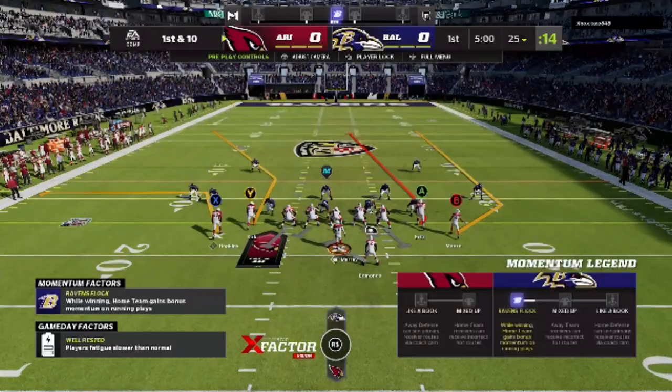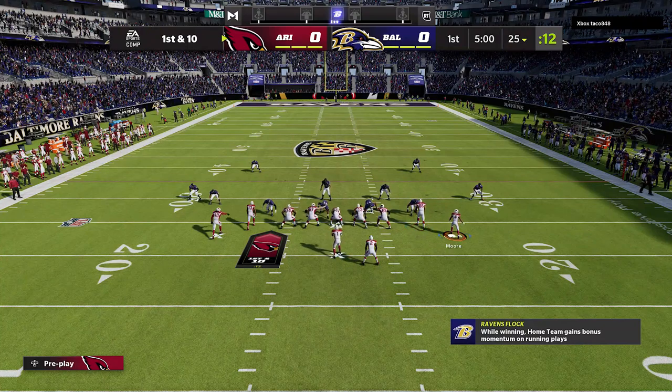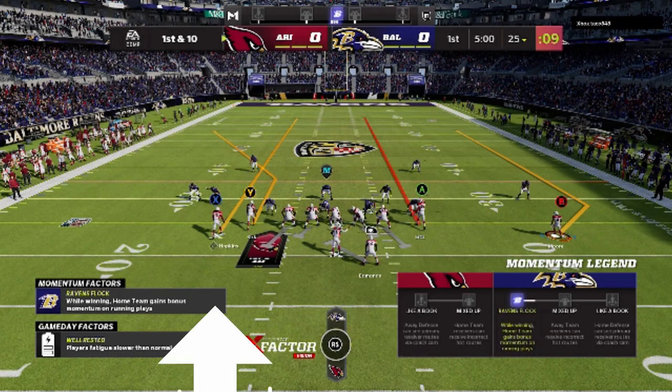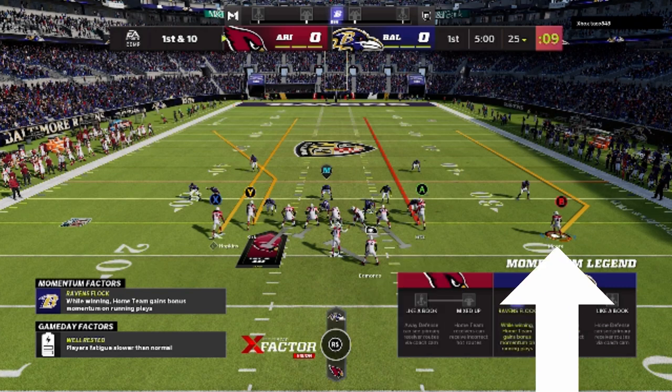As far as the setup goes, you're going to want to streak the X route and the A route. The X route is actually a very good man-beating route, but this play is much more explosive if you put him on a streak. Motion out the B receiver, put the A route on a streak, put the X route on a streak. Pretty much every route is a home run against something. The Y route will be a home run against every single defense. The A route will beat cover two man, zone, and cover three up the seam, and the B route will beat cover two man and zone.